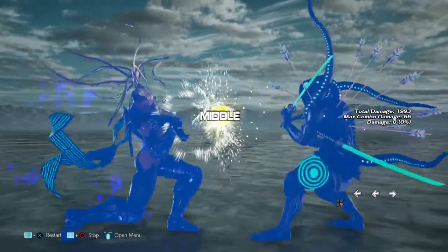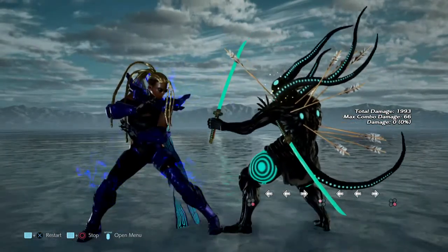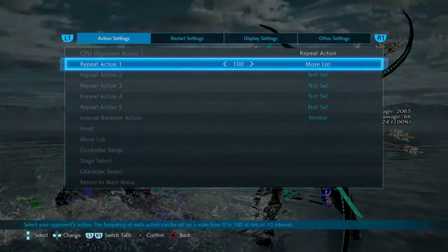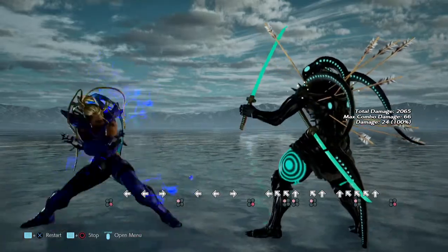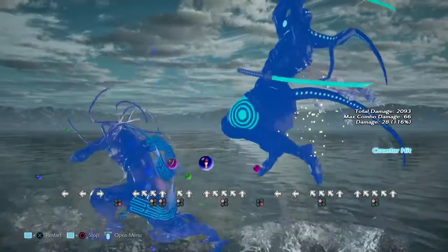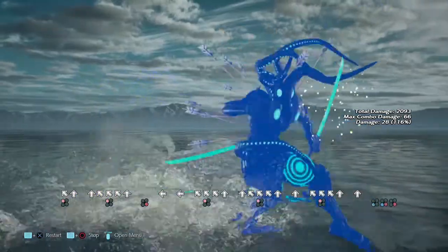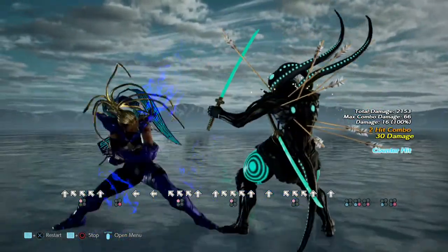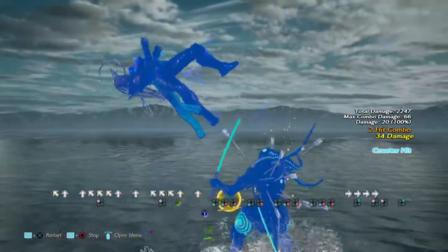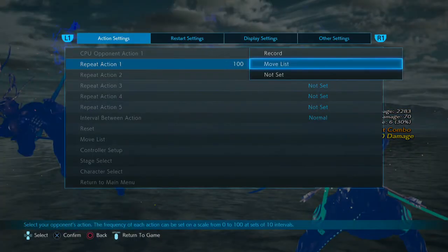Crusader — that's safe, can't do nothing about that. There's haze. I don't know if this is a good idea — Chronos Cutter during haze. Look at that — it's a counter hit.